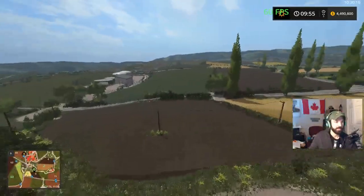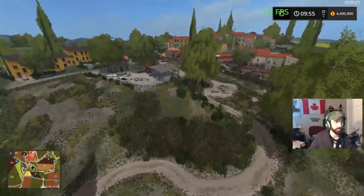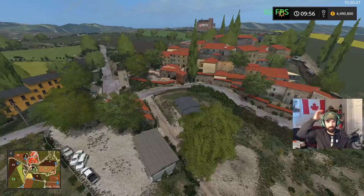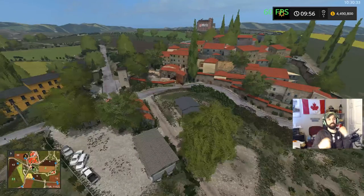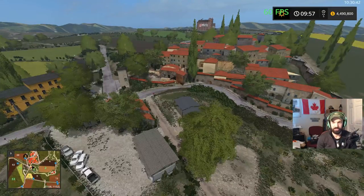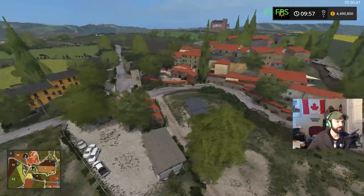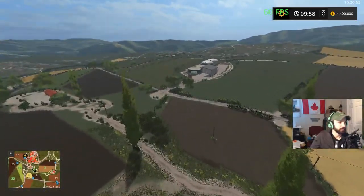Look at the organization - this is the city we were just walking through here. Like that's pretty impressive, I'm not gonna lie to you guys - the fact that he took the time to make that kind of city, I'm very impressed. That's not easy to do in Farm Sim, to have all those buildings by themselves. A lot of the buildings you get are just rubbish and cookie cutter, but these ones are pretty amazing actually. Let's go check out the BGA over here.